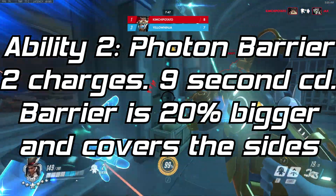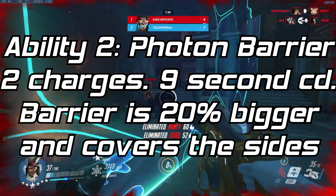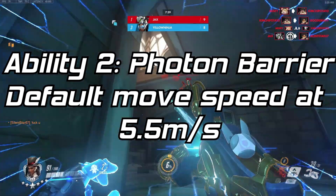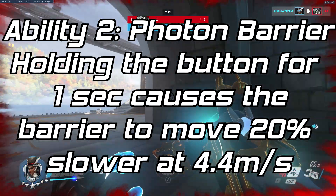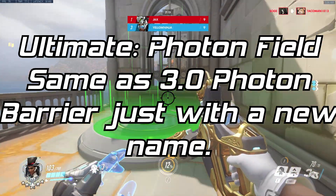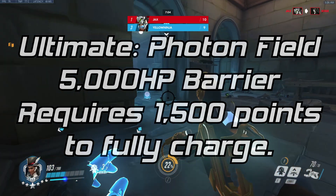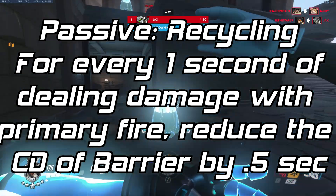Second ability: Photon Barrier. This is a modified version of Symmetra 2.0's moving barrier, with 2 charges and a 9-second cooldown. The size would be increased by 20% of its original size, and the barrier would be slightly curved inwards to allow for a little cover on the sides. Pressing the ability fires the 1,000 HP shield that moves at 5.5 meters a second. If Symmetra holds the button for 1 second, the barrier moves 20% slower at 4.4 meters a second. Ultimate: Photon Field — a 5,000 HP barrier spanning the map for 15 seconds, requiring 1,500 points to fully charge. Passive — Recycling: for every second of dealing damage with the Photon Projector, reduce the cooldown of Photon Barrier by 0.5 seconds.